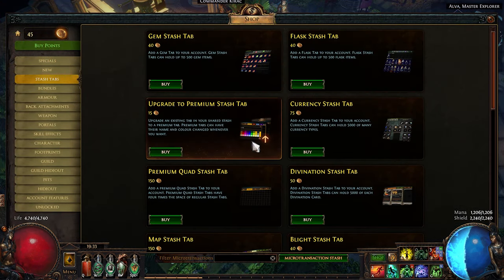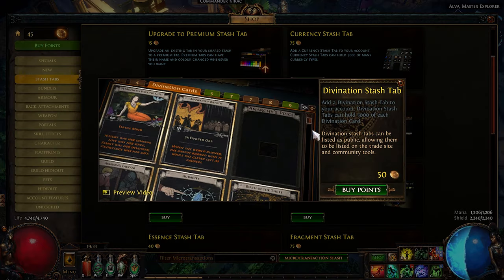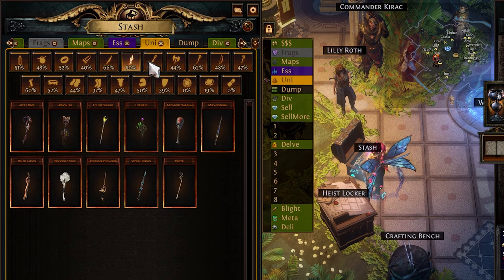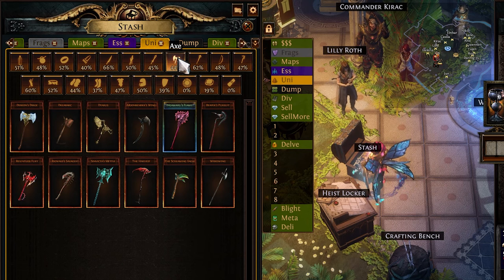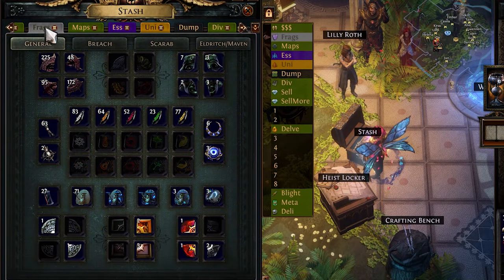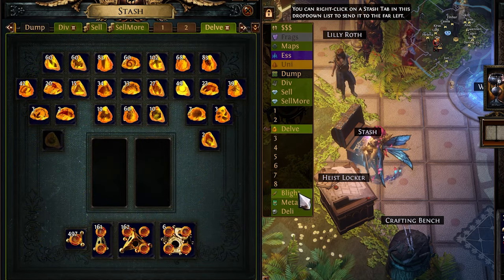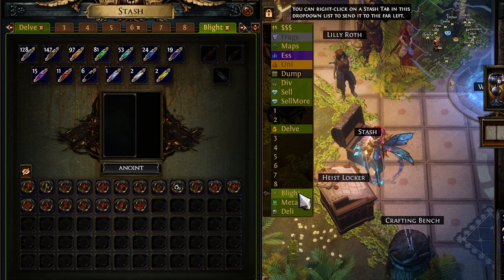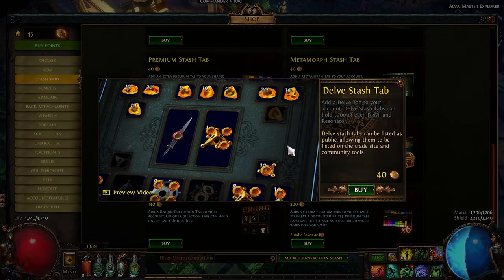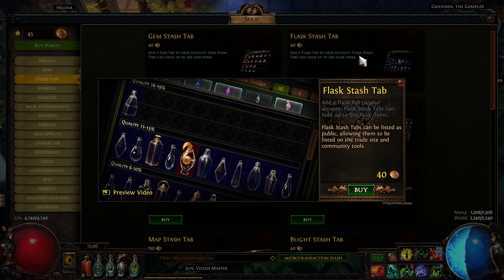There are a lot of other stash tabs you may also want to consider as you get more experience in the game. The divination stash tab can be nice, as there are tons of divination cards you can end up getting. I'm personally a big fan of the unique collection tab, and the essence and fragment stash tabs are also really nice for keeping these types of items organized. The rest generally relate to specific mechanics from past challenge leagues, and if it's a mechanic you enjoy, their related stash tabs might be worth getting — otherwise you can probably just ignore them. There is also a gem stash tab and a flask tab that I personally don't have and don't really see any reason to get, but if I'm missing something let me know down in the comments.